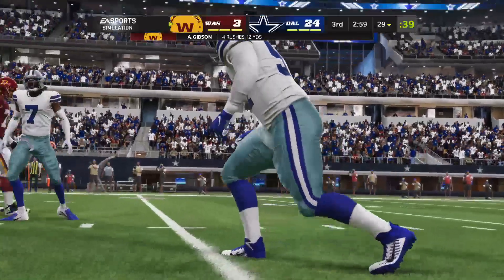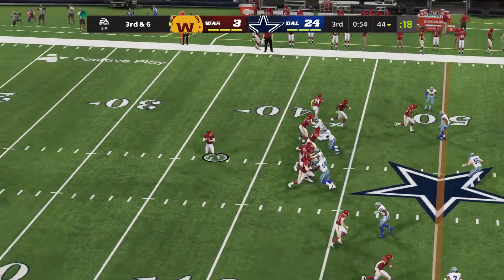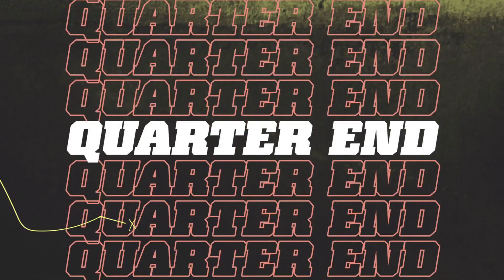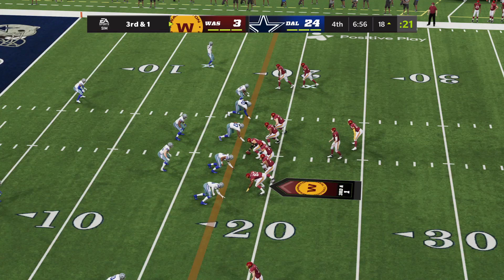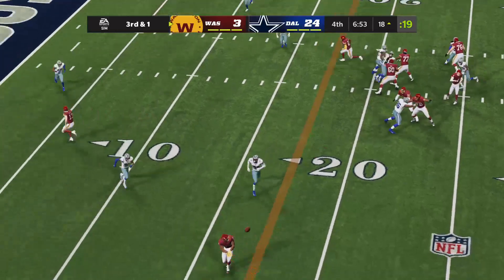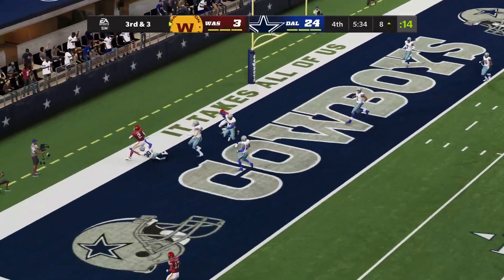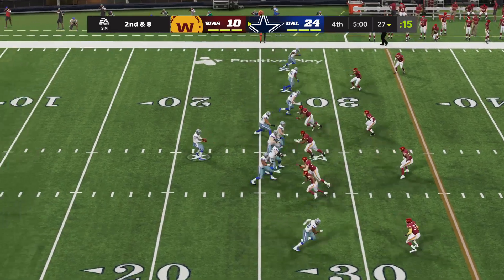Good play in the backfield by Carlos Watkins, breaking down his man and getting Gibson in the backfield. Heineke in an empty set out of the shotgun throws over the middle, completed to McLaurin. Washington going into the fourth quarter is down 21 points — this has been rough for Washington. But they move the chains, and on third and three, Heineke scrambles for a touchdown. Washington finally finds the end zone. It is 24-10 Dallas.